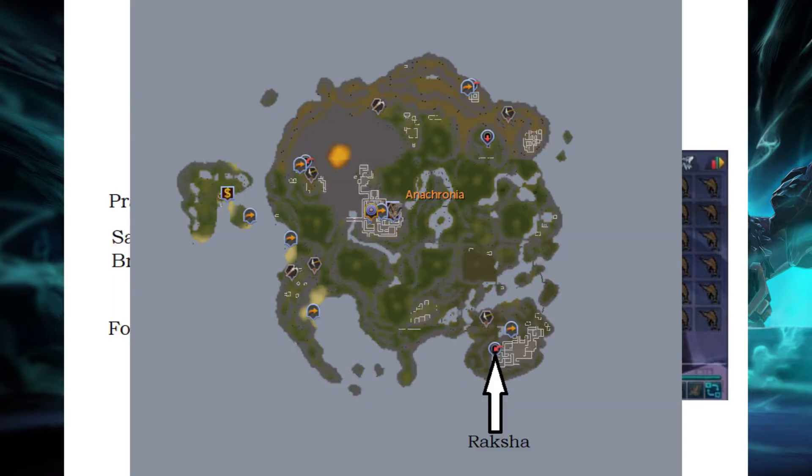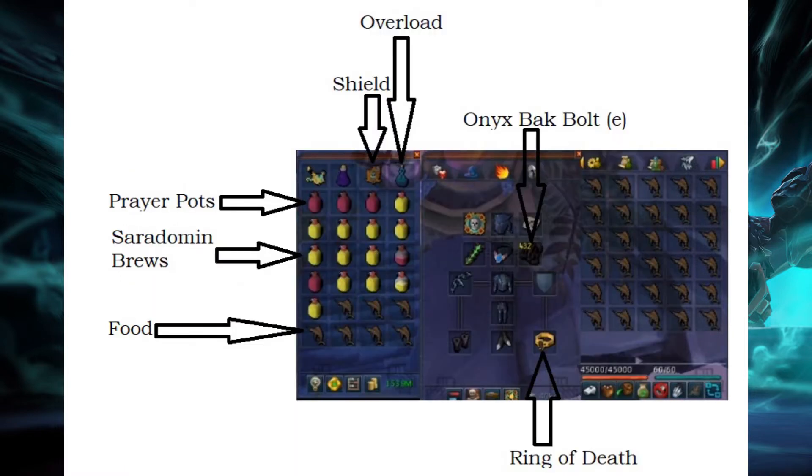For the loadout, I highly recommend bringing as much food as you possibly can. Other than that, you can bring some Saradomin brews to help heal up in combination with the food, some prayer potions, a shield to resonance certain abilities that Raksha will do, an overload to increase your damage at the boss, and then you just bring your best range gear. I highly recommend also bringing a ring of death to reduce the cost of your deaths, and some onyx bolt tips in order to help reduce the amount of food you'll need to use.